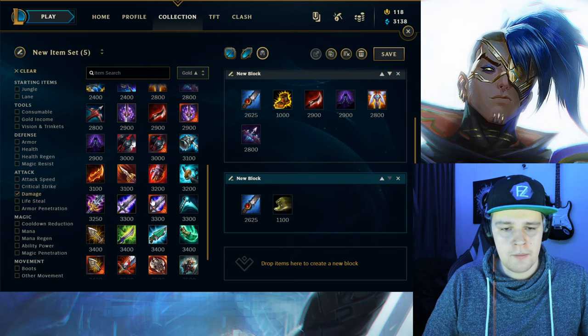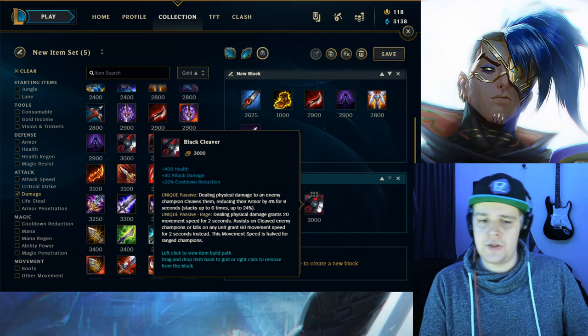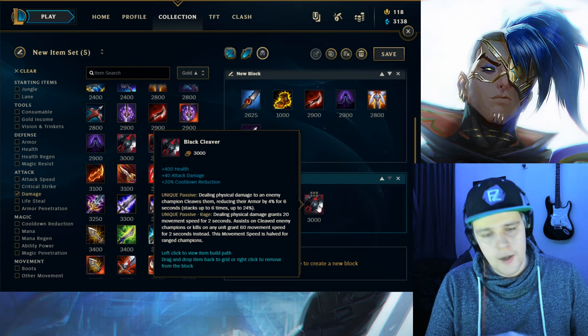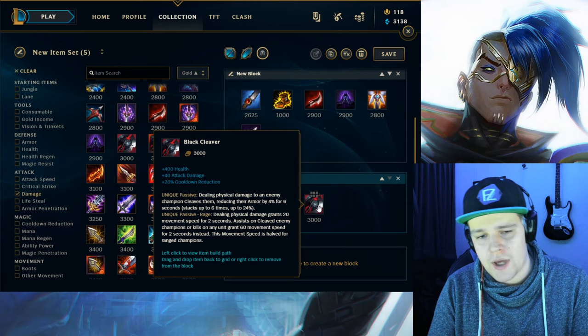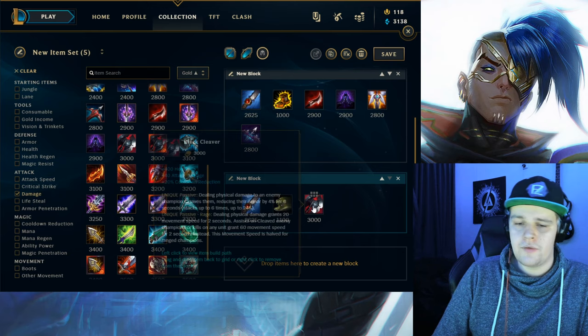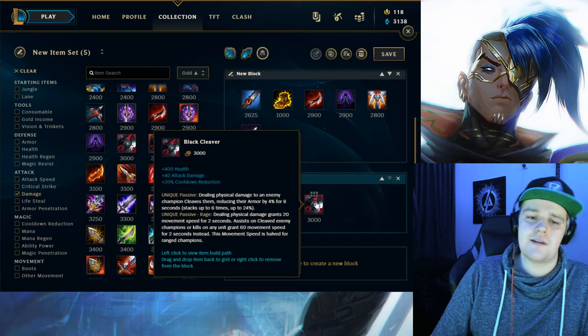Now there is one main item that you always want to get every single game on red form Kayn — it's black cleaver. Black cleaver is the item that's going to give red form Kayn his damage. It will shred the enemy's armor, CDR is really really good on this as well, and this is just his core item. Getting this will make you really really strong suddenly. Basically the time you get the black cleaver is probably around the time you will have your red form as well, hopefully a little bit sooner.